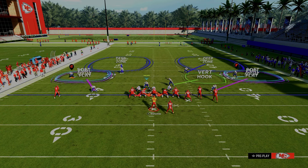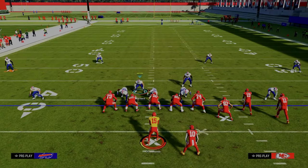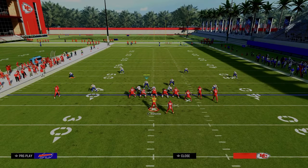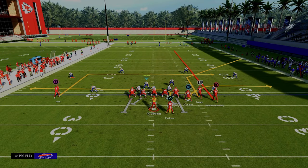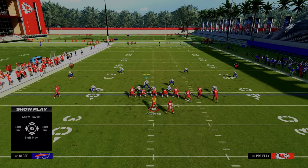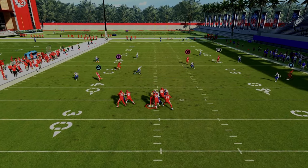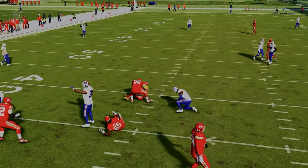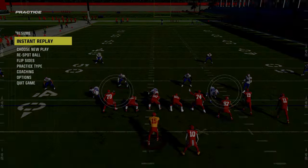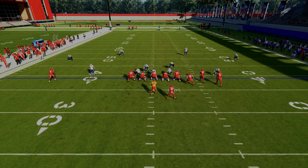If you wanted to, you could shade underneath before you purple those slot corners, and what that would do is make that vertical hook play a little bit more underneath. So let's show you this against the most famous route combination in Madden every single year, which is basically a flood concept. We're just looking for the underneath stuff. We get a pretty quick shed — which is the beauty of three-man pass rushes this year. I actually think most people are really underselling how good the three-man rush is in this game.